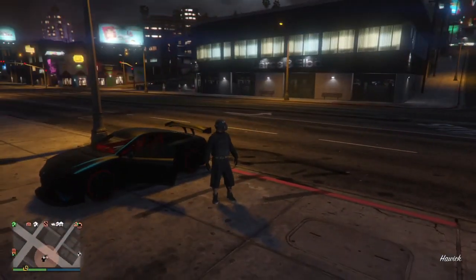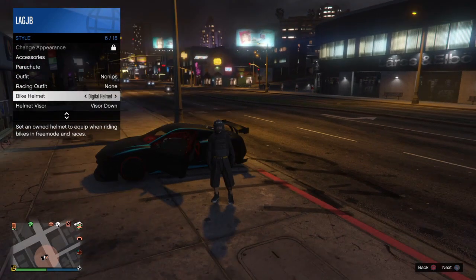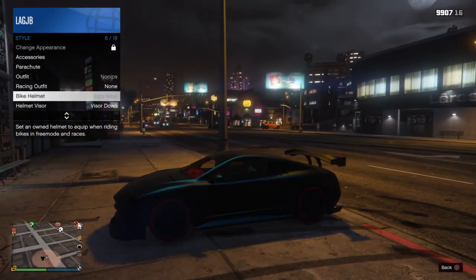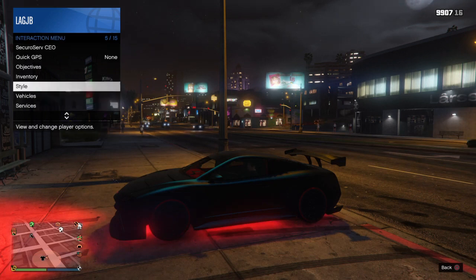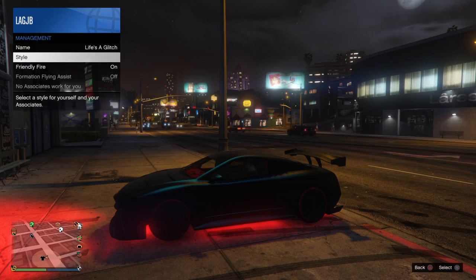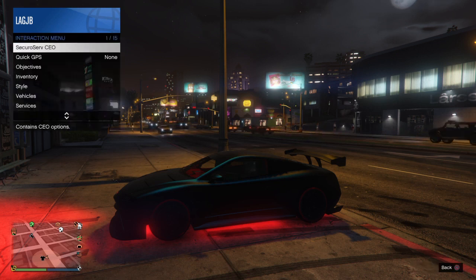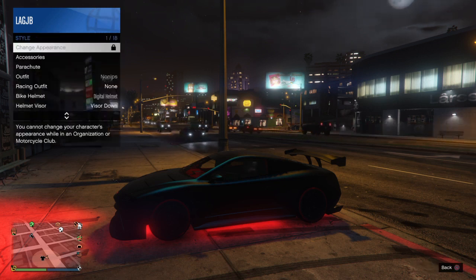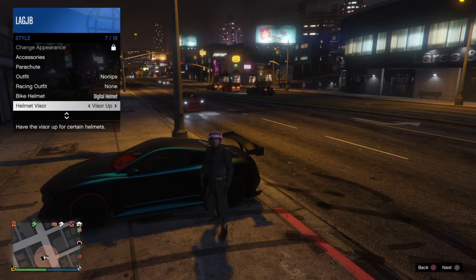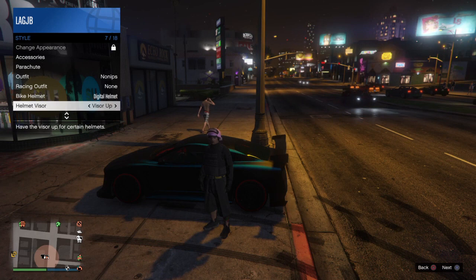Don't get in yet. Bring up your style, hover over your bike helmet, then get in the car and it'll gray out. Back out, go to Secure Serve Management, then Style — once to the right, once to the left. Back out, go to Style, get out the car, flip the visor up, and there you go.